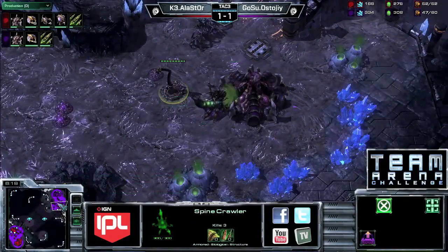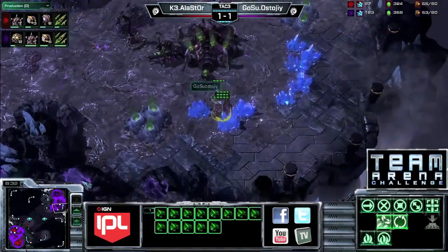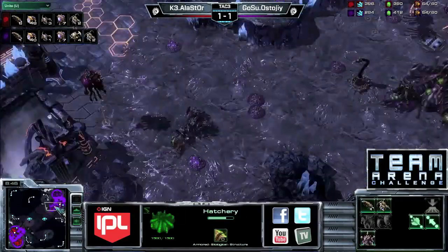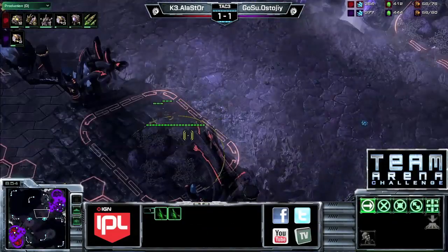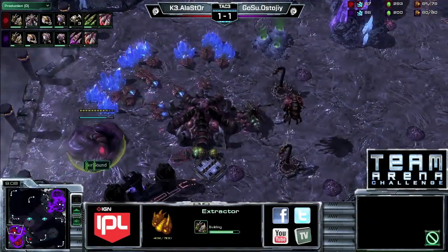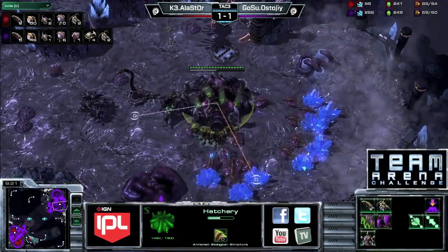Zerglings without speed just cannot get a lot of scouting done, but Stoji doesn't care — he's probably going to go for roach speed pretty quick and try to get any advantage he can. Now Alastor is sending out a few speed zerglings to take a look around. On almost 50 workers now — worker count is 47 to 40. Both players moving into plus two weapons, and roach speed hitting at about the same time.